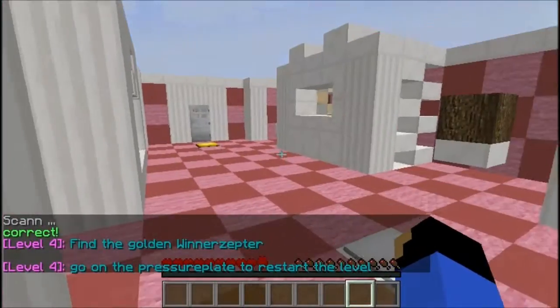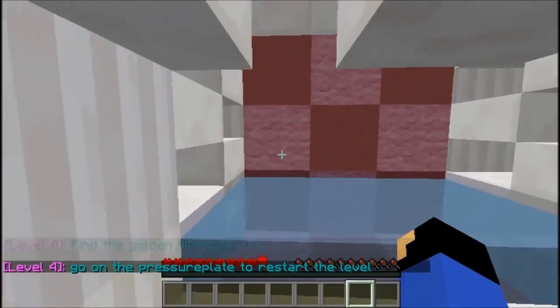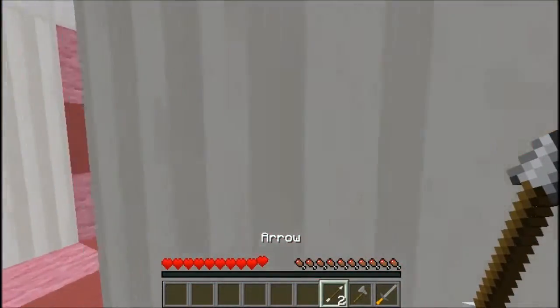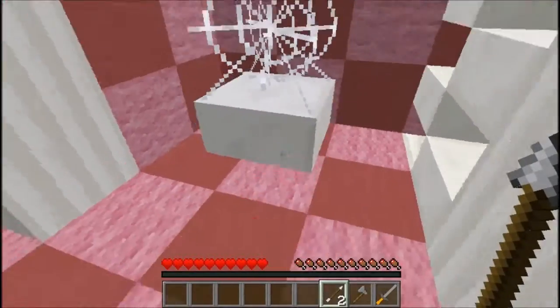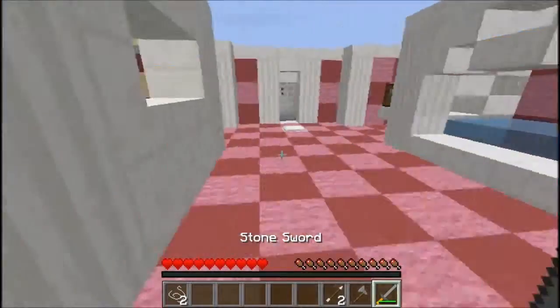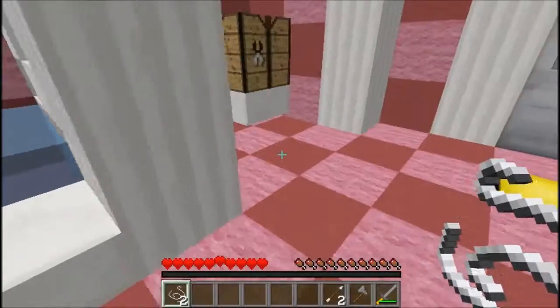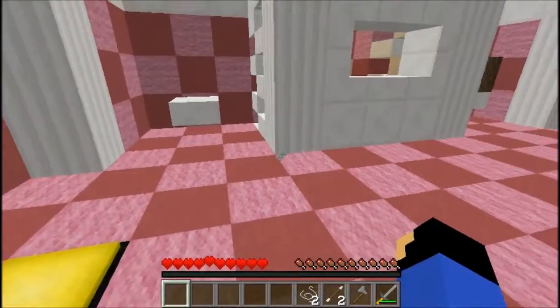Find the golden winner Zepter — Zepter. Stone sword. Let's think: what can we do with this? We can definitely break that. And there's no crafting table in this level? Okay, it's called Crafting Blocks. We can make a bow if we get any sticks.